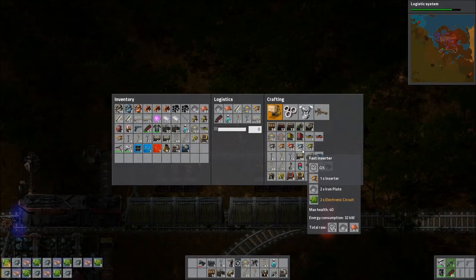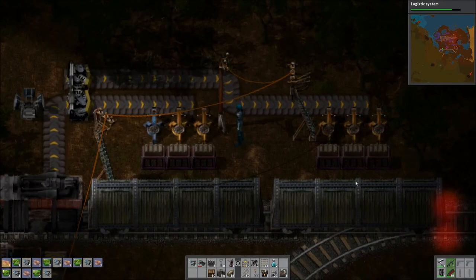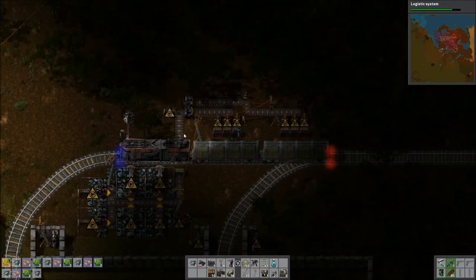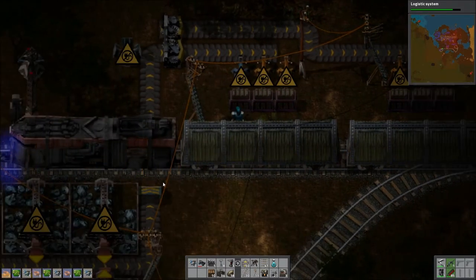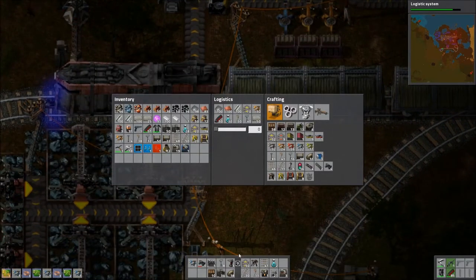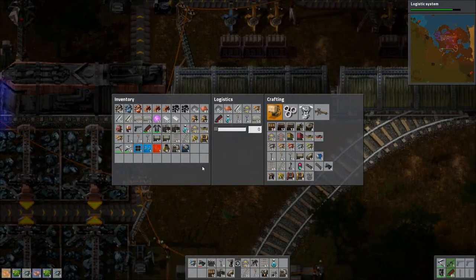One, two, three, four, five, six. And once we've got that set up — honestly, I could even blueprint this little loading area, because I'm sure there are better ways to do it.